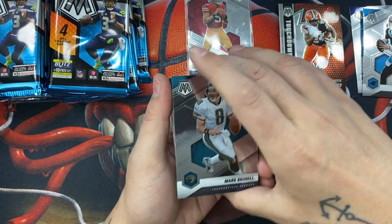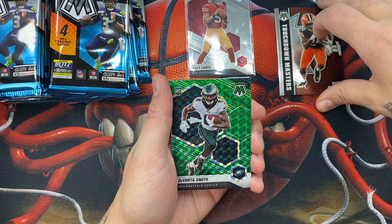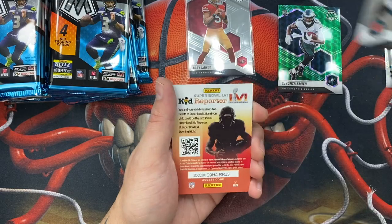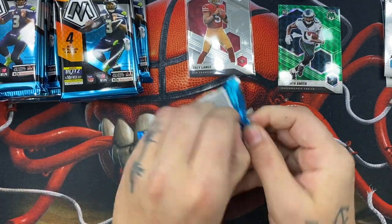Next pack — we got a green parallel. We have Mark Brunell, LaVisha Chennault, and then a Davante Smith green. That's actually not too bad, I will absolutely take that. And then a Jameis Robinson.